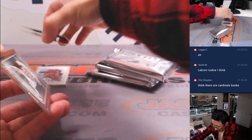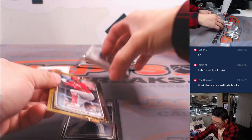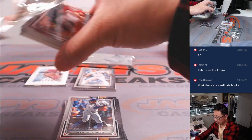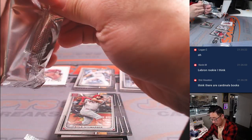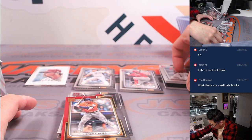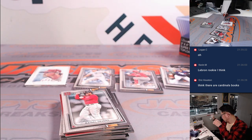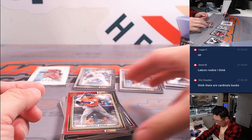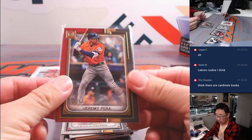So there's a hit in each mini box, and I'll try to find the relics first, then we'll do the two autos. Jeremy Pena — 4 out of 50 for the AL West, that's for Neil.